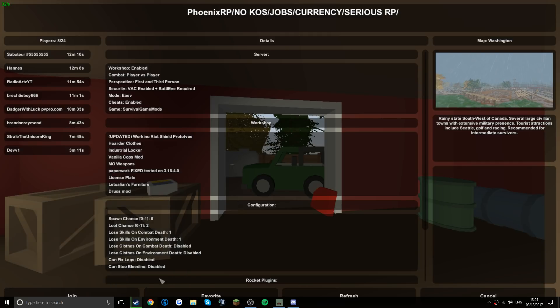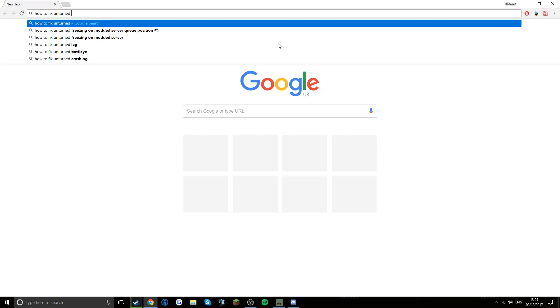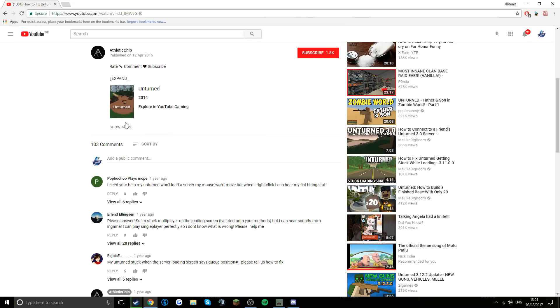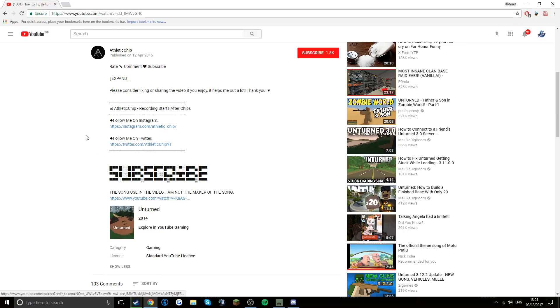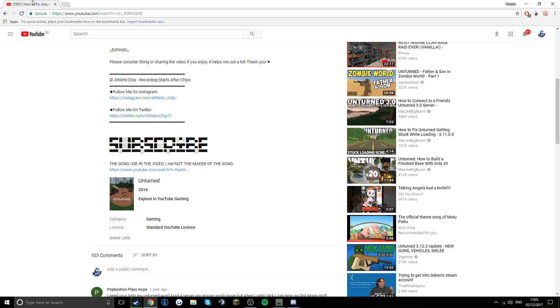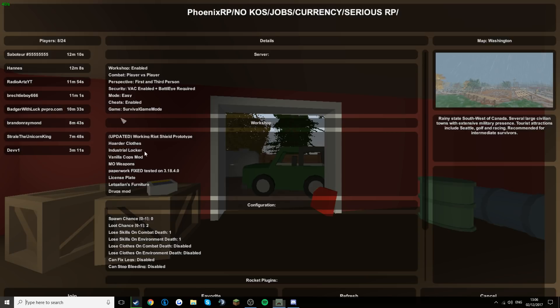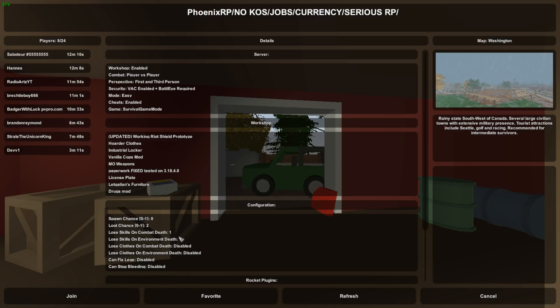There's basically no help on YouTube. If you search up 'how to fix Unturned freezing,' it's just like: reinstall Unturned, verify the game, uninstall all workshop mods and all that. But it just doesn't work really.